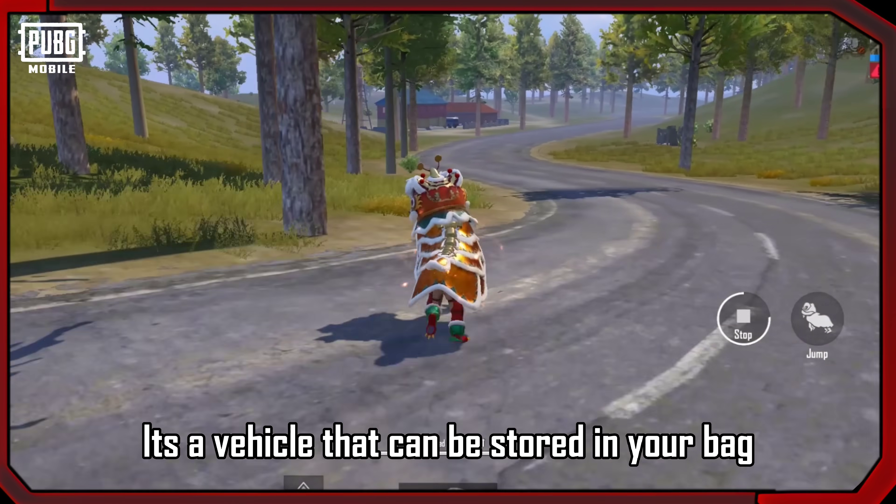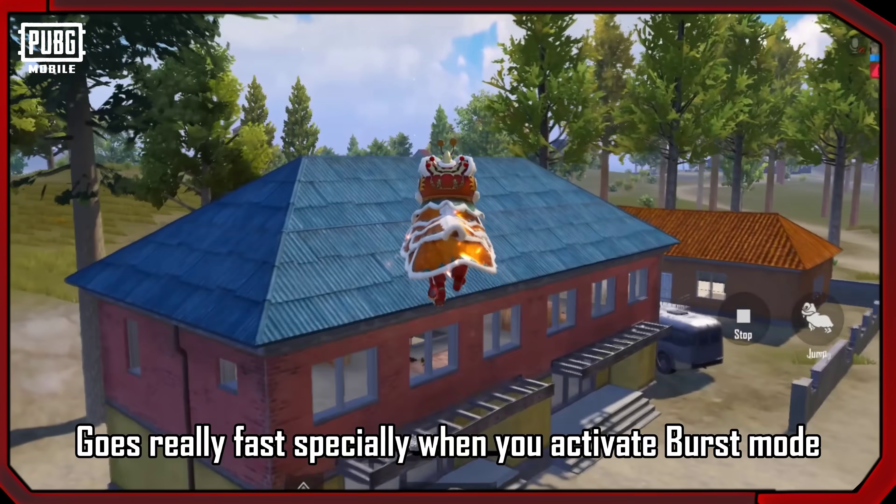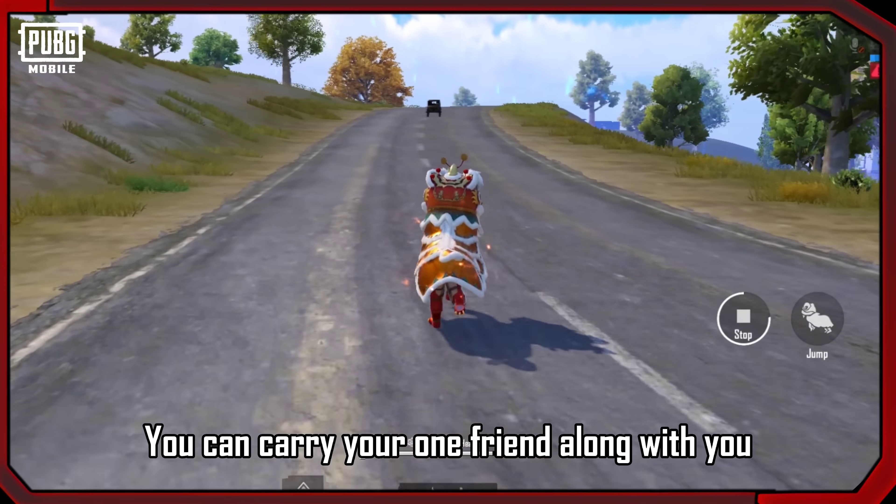The Dancing Loin is a vehicle that can be stored in your bag and goes really fast, especially when you activate burst mode. It is a 2-player vehicle, so you can carry one friend along with you.